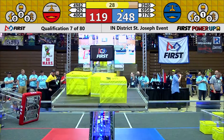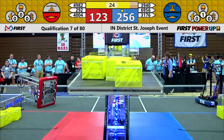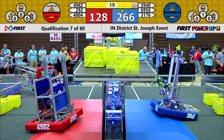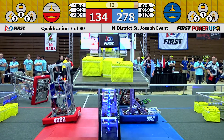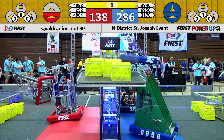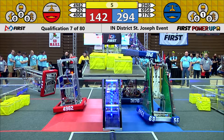And with that sound, it is endgame. It's time to climb. 292 has tipped over onto the field. Their alliance partners, 4982, will attempt to park for them. 3940 is looking for that climb. 4940 makes their ascent and climbs all the way up. And their other alliance partners park as well.